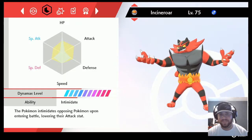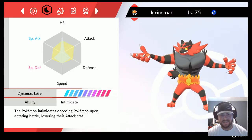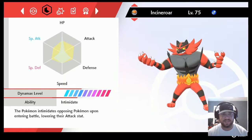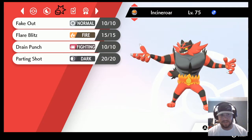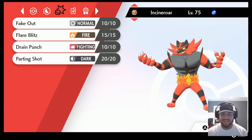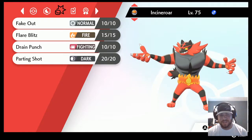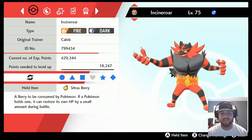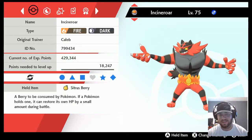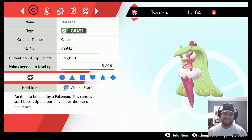We've got Incineroar — this is a really complicated set. We're going to use this for ranked actually, we'll dive into that later. Thanks to Chris for helping figure out the spread. Fake Out, Flare Blitz, Drain Punch, Parting Shot. Umbreon is a nightmare for this team, so hopefully the fighting coverage with Drain Punch keeps us topped off. Sitrus Berry — I just like it in general.